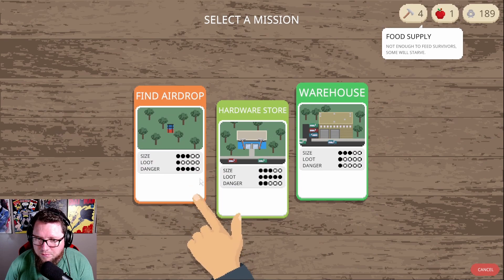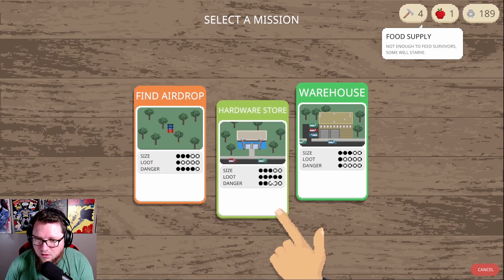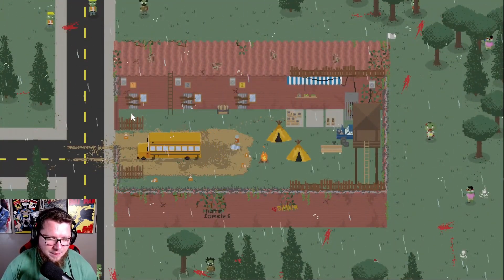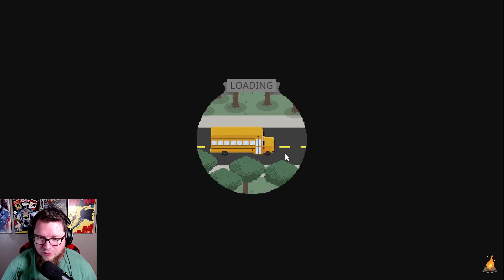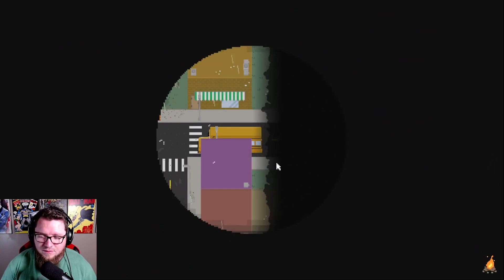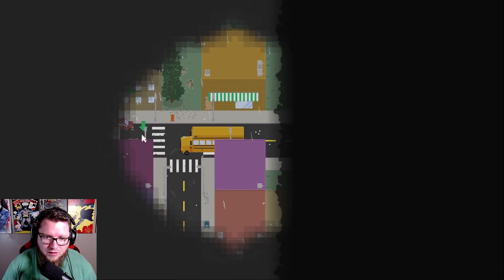Find an airdrop — maximum danger. Hardware store or a warehouse. Let's go for it — find an airdrop. It's going to be super dangerous but we're going for it. We're just going to find the airdrop and get out. We're not going to stop for anything, but maybe cars.